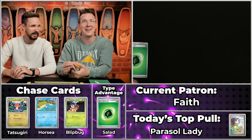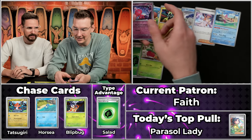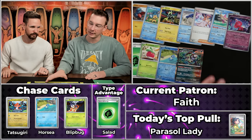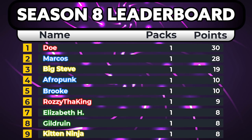Down to our last contestant: Faith. Do we have last pack magic? The middle of the box really had all the points. Gible, Pansear, Blitzel, Boonsweet will score, Dondozo, Tulip, Lurantis, Tinkatink, Horsey will score, and the Brute Bonnet — a six-point pack overall. Not too shabby! The Brute Bonnet is a pretty cool looking card. At the end of the day, Doe sits atop the leaderboard with that Parasol Lady 30-point pack. Marcos had 28 points, Big Steve 19 — lots of cool stuff from the very first episode of season 8.